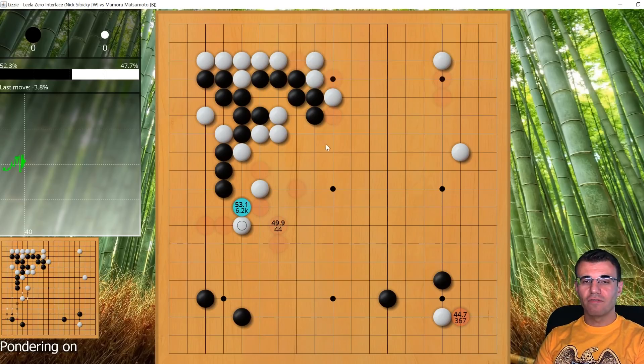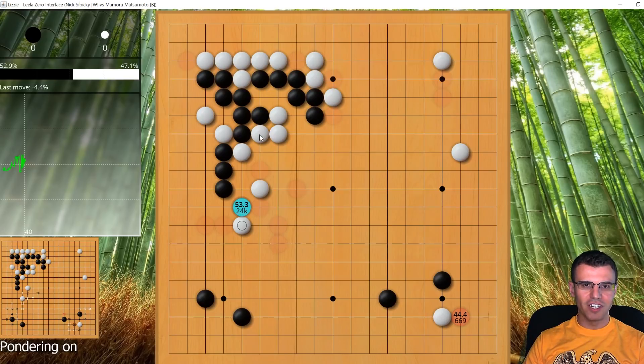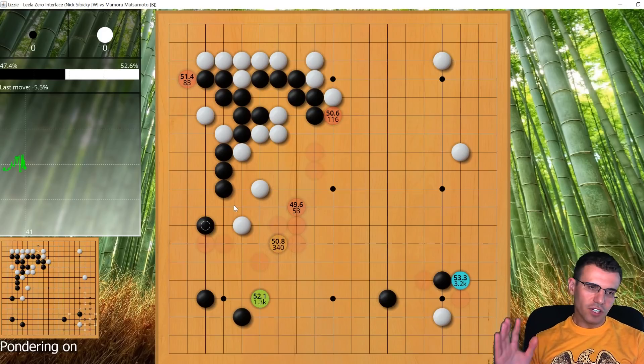He responds there and I still have this type of sequence to get more liberties. I play another move on the outside — these groups don't have a ton of liberties, but they're not going to die. I just want to harass them. If I can get enough free stuff on the outside I can turn this game decidedly in my favor. If you watched my first video, this is the exact kind of thing I already tried in the upper left corner in the previous game.